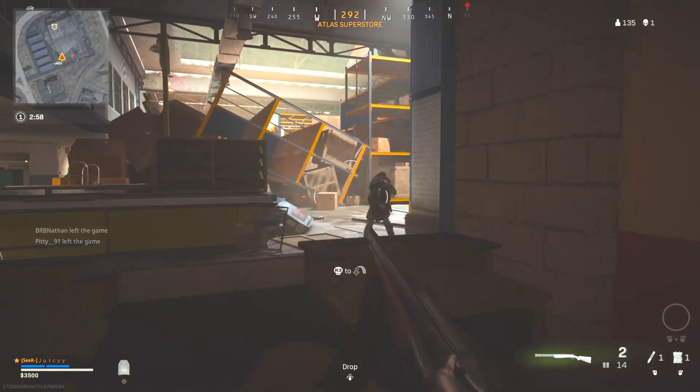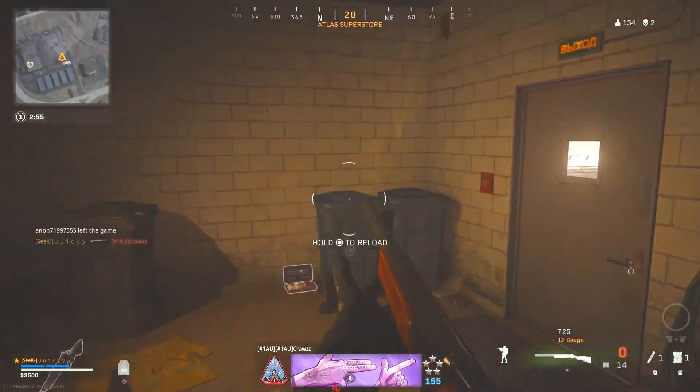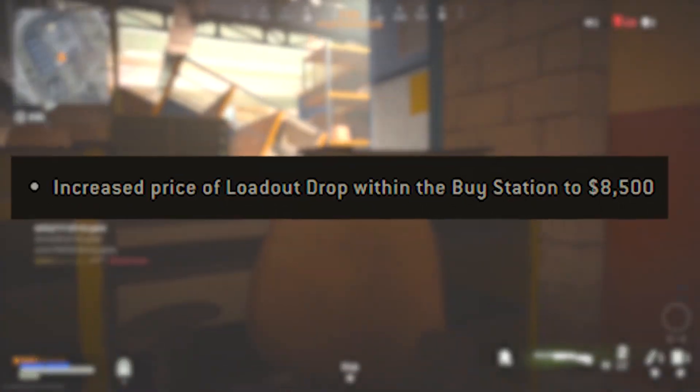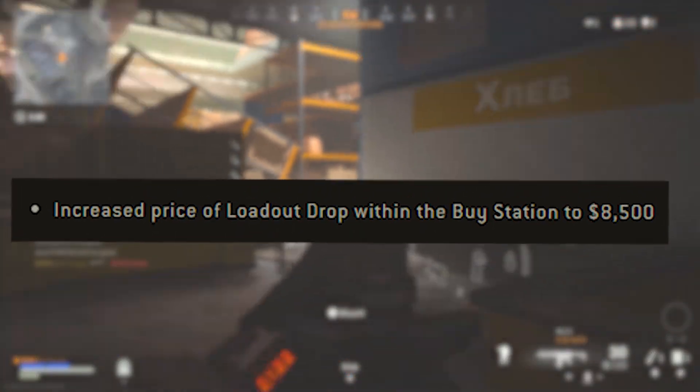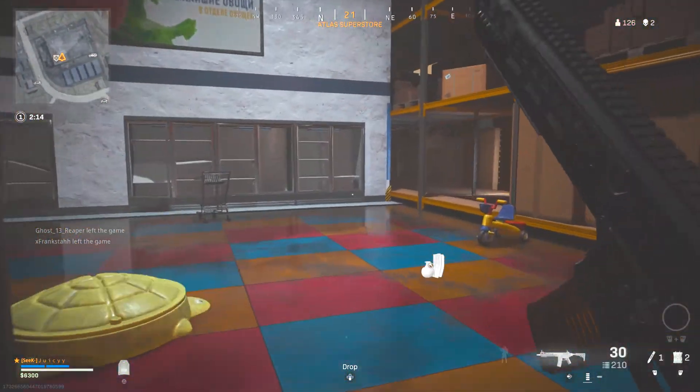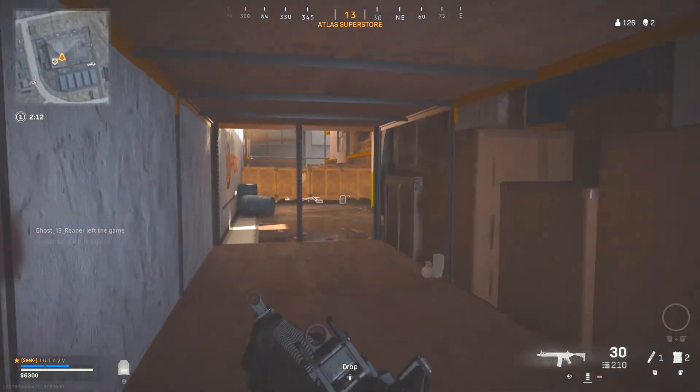For the Warzone side of things, I'm going to give you guys a simple and quick tip on how to get faster loadouts, because after this update the loadout drop cost was increased from 6,000 cash to 8,500 — which is only 2,500 more and really not that big of a deal.